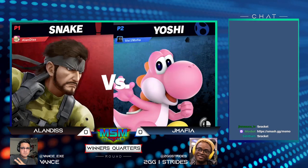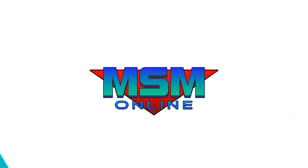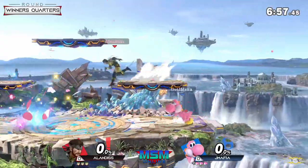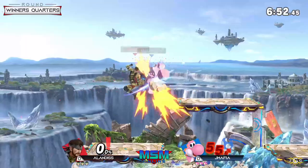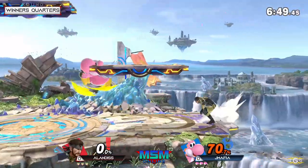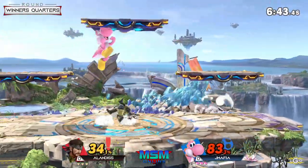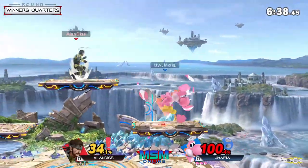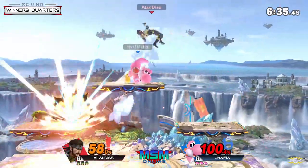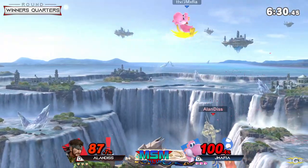Best two out of three to get into the top eight winner's side — gonna have to adapt really quick, only have the max of three games to figure out your opponent. Yoshi is one of the hardest eggs to crack. Holding shield over the bomb is a really smart opportunity for JMafia: don't give up positioning on the ledge, hold the bomb and go for an out-of-shield punish if Alan tries to overextend.